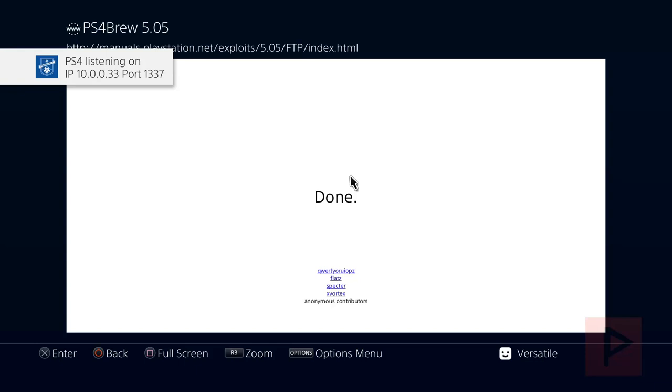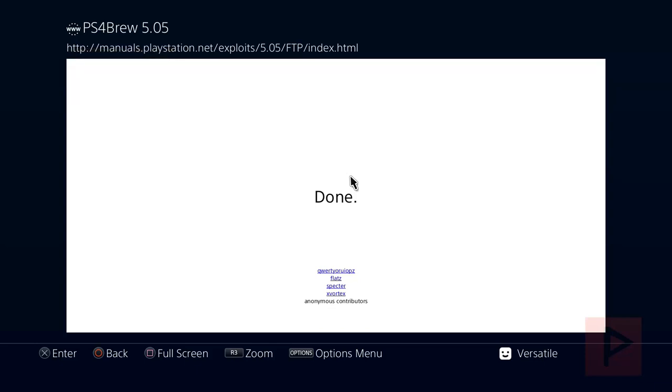Jot that down, write it down, remember it — because that's going to be useful for later in this tutorial. Then let your PS4 sit in the background, and what we're going to do next is go to the PC side of things and show you how to get the script and how to run it.